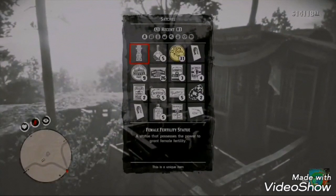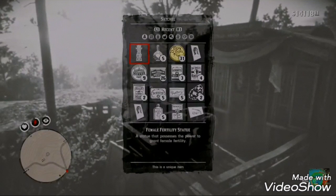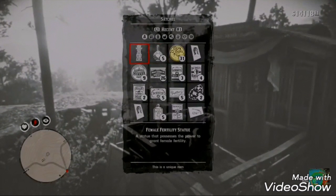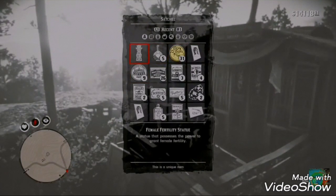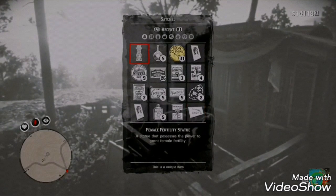Let's go on to the next one, which is here. This one is next to a dead corpse in a little shack, back in the new map. And it's the female fertility statue. Again, it's similar to the male fertility statue, and I don't know what it does. And I sold it.